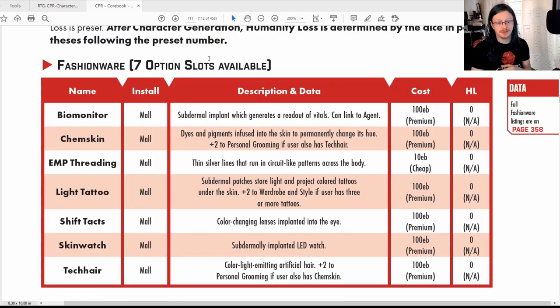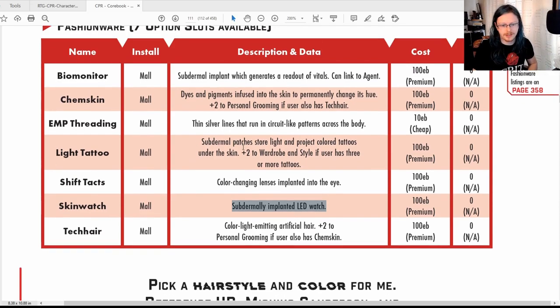Fashionware — seven option slots available, so your body has seven slots for fashionware. They can be purely cosmetic or they can actually give a bit of a bonus. Chem skin gives a plus two to personal grooming if the user also has tech hair, which is sort of neon fiber optic hair. Some things are purely cosmetic, although one of them — the skin watch — is a handy thing because if you ever got captured, you've got a way of telling the time and they can't easily take it off you without cutting you open. Most fashionware is installed at a mall level; it's not hard to do, like getting your ear pierced.